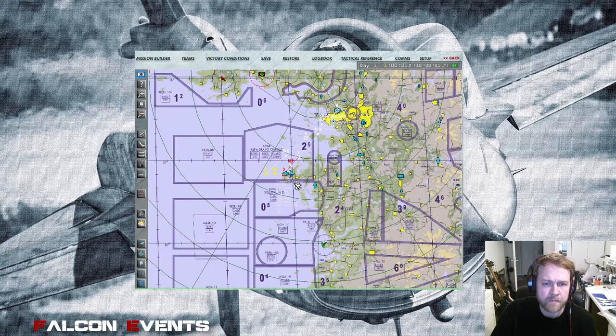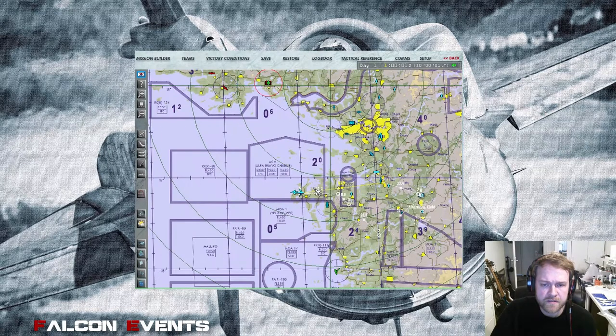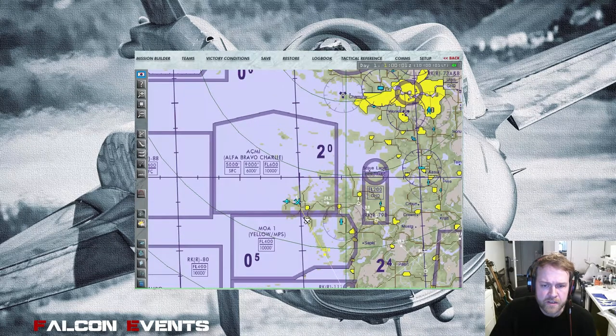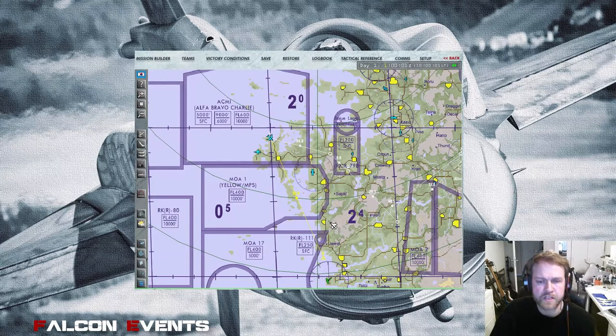Now let's define the tanker track a bit better. Since I fly from Kimpo to Heiju heading southeast, I want the tanker track oriented northwest to southeast to match my route, so I don't have to fly far to reach the tanker. When you change the tanker track, it's important that the track distance is greater than 50 miles.